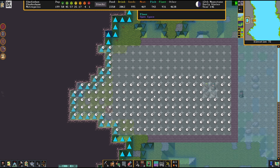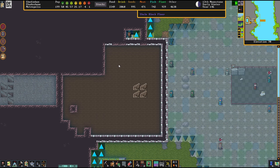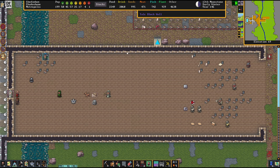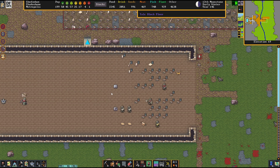Very happy, though, to see how the tower comes up. Obviously it's all naked for now. There's still this guy hauling the mussel shells.